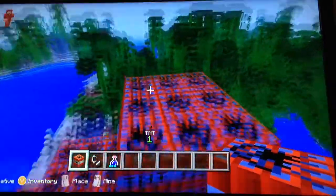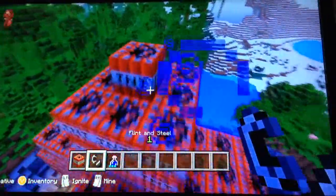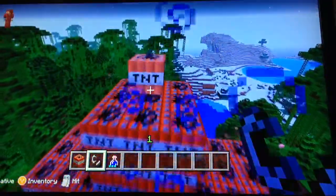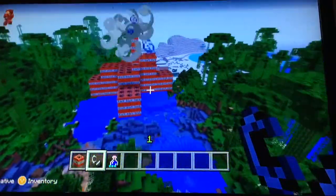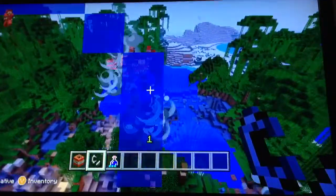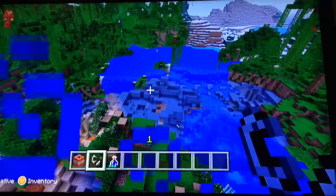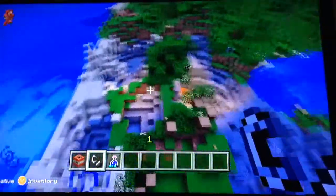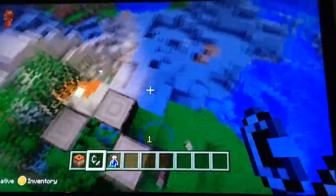I'm just going to place a piece of TNT here to light it. Like a nice little present box, kind of, right? So here it is. Let's go. Here comes the massive explosion. Kablam! Awesome. Man, that went everywhere. That scattered TNT everywhere, but didn't do like a whole whack of damage like this giant crater.